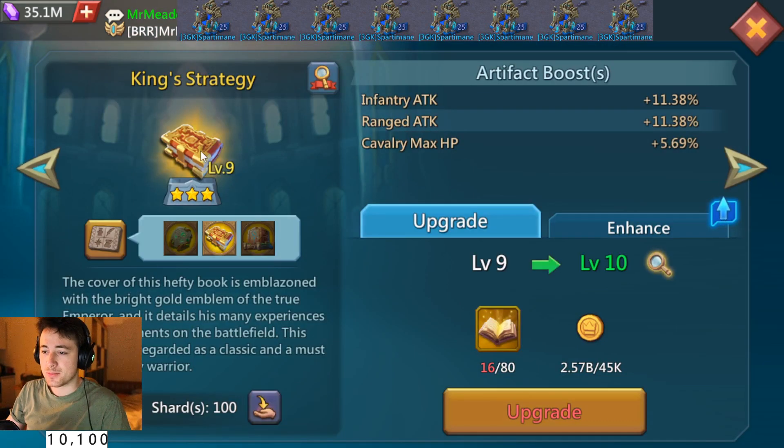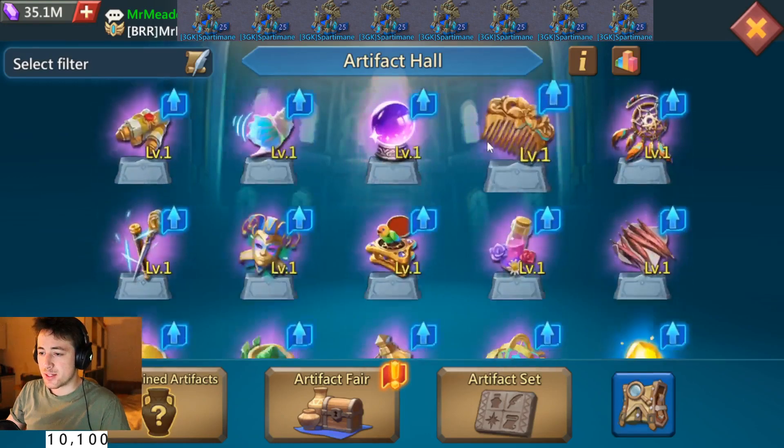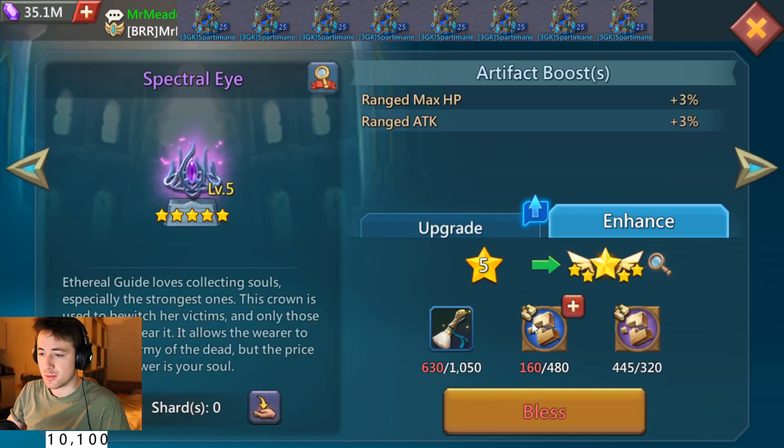For the gold ones, at some point it gets very expensive. You reach that point once you need the additional generic shards. How you get these generic shards is by putting blues to five stars — then the blue shards automatically get transferred to blue generic shards, and then the same happens with the purple ones.